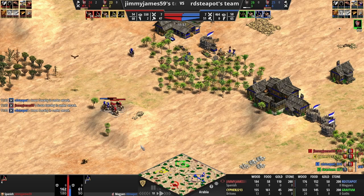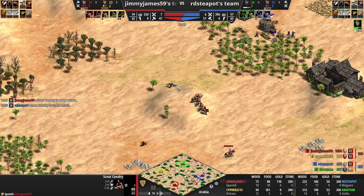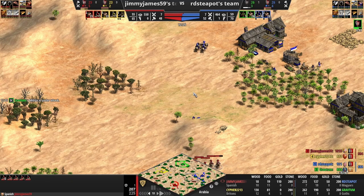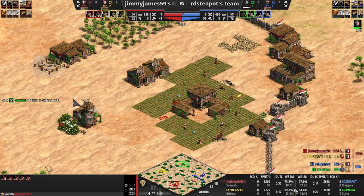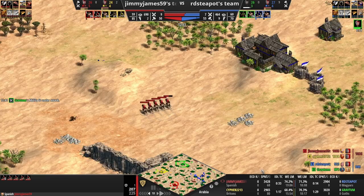We're playing really cagey against the Magyars because they already have their blacksmith with attack upgrade and we don't. We're trying to take good fights on a hill - that's a really nice fight for us. He's got more scouts coming. We probably pursued that a little too far, we do have an injured scout, but we're gonna make a lot of scouts in this game so no worries.